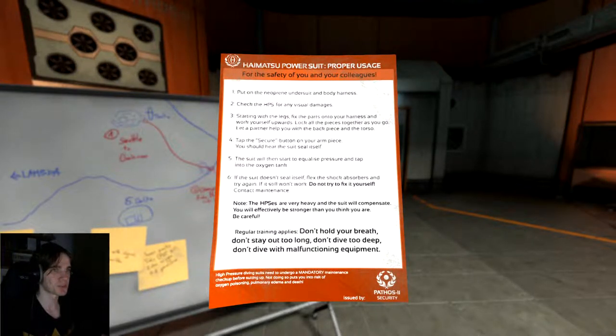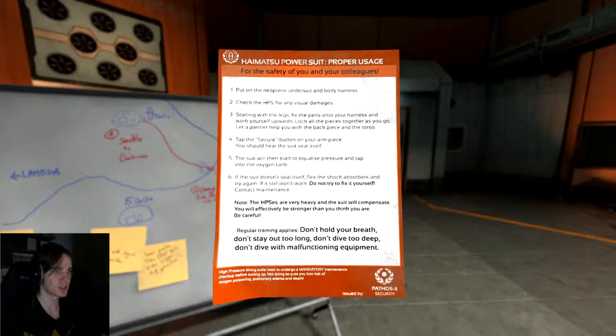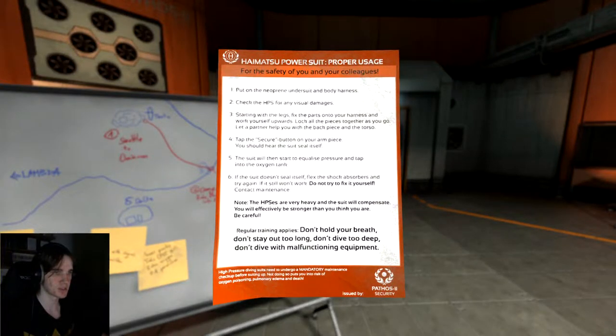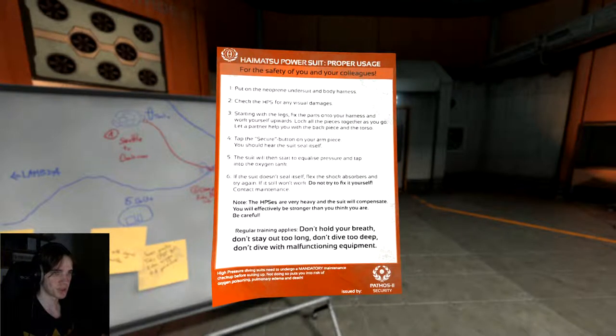Heimatsu power suit proper usage. For the safety of you and your colleagues: put on your new preen on the suit and body harness. Check your HPS for any visual damages, starting with the legs first. Next, fix the parts onto your harness and work yourself upwards. Lock the pieces together as you go. Let a partner help you with the back pieces on the torso. Tap the secure button on your arm piece — you should hear the suit seal itself. The suit will then start to equalize pressure and tap into the oxygen tank. If the suit doesn't seal itself, flex the shock absorber and try again. If it still doesn't work, do not try to fix it yourself — contact maintenance. The HPSs are very heavy and the suit will compensate; you will effectively be stronger than you think. Be careful.